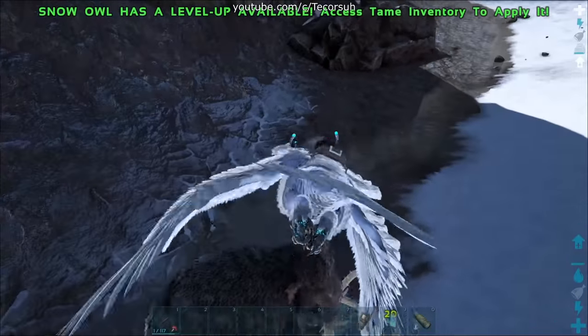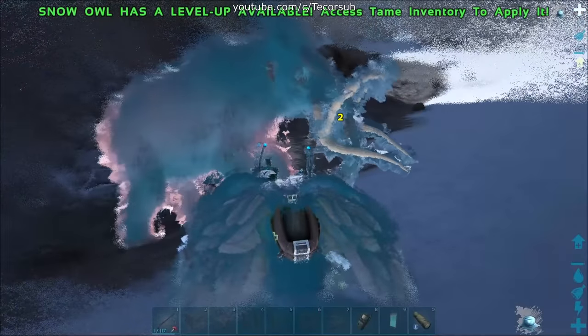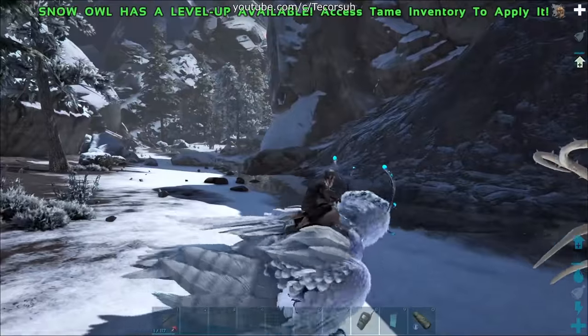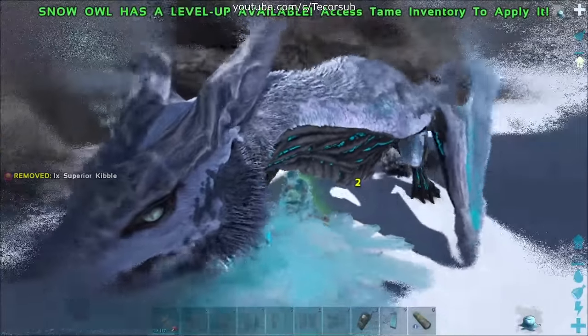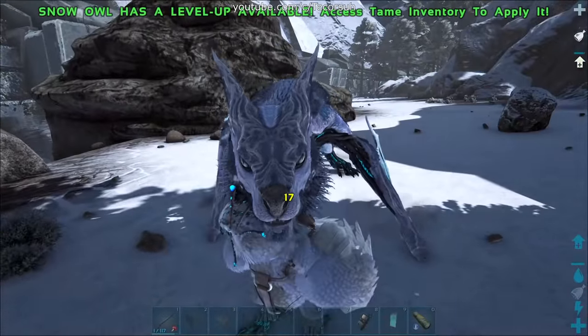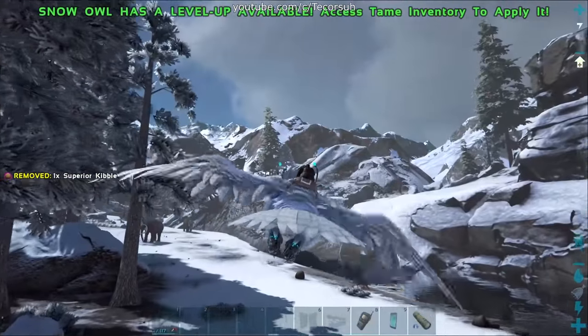Their secondary attack is a freeze debuff that causes every creature within about 2 foundation radius to be immobilized and start recovering their health. Any creature that enters this radius after the debuff is applied will not be immobilized and will not be healed. This can be extremely useful when taming a creature with bad health to torpor ratio, or resetting a creature that was hit while it was unconscious.